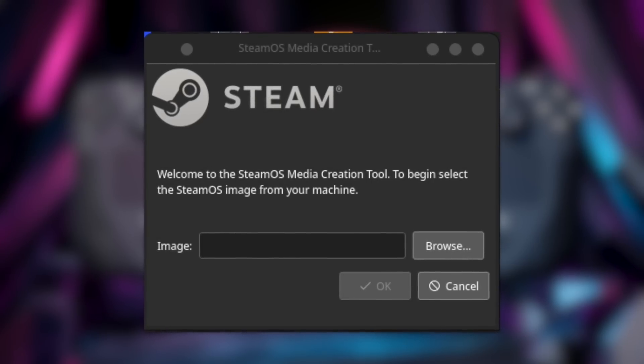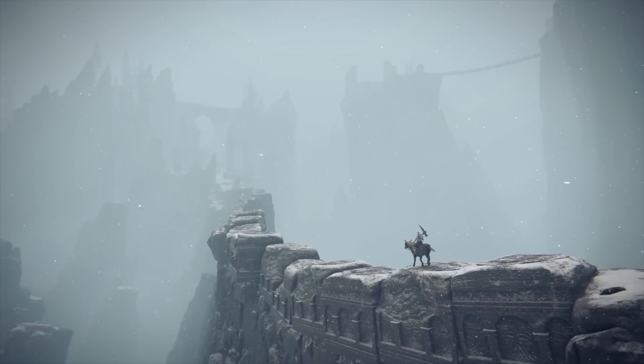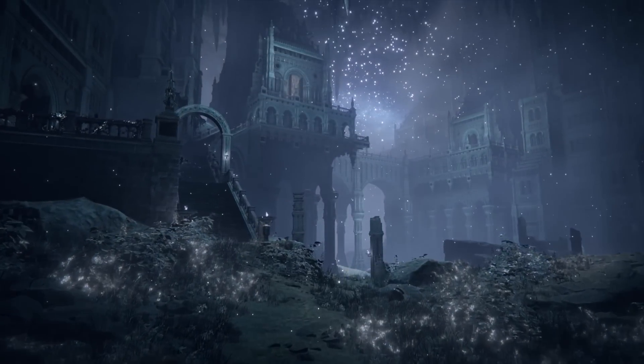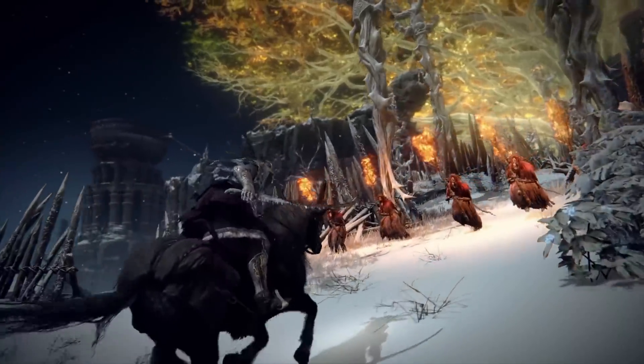When that SteamOS image drops, I'm making a partition on my gaming laptop to have SteamOS for all the games that have DirectX 12 or Unreal Engine 4 stuttering. It won't fix all the stuttering, but it's a good start — with games like Elden Ring it totally fixes the stuttering that came along with that game on Windows. I could see myself having a 500 or even 750 gigabyte partition on my SSD just for games that run better on SteamOS.